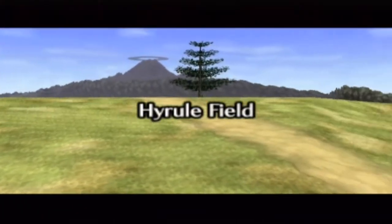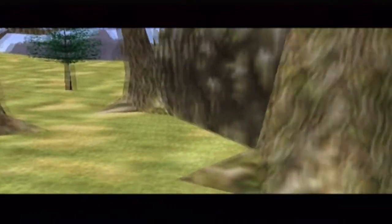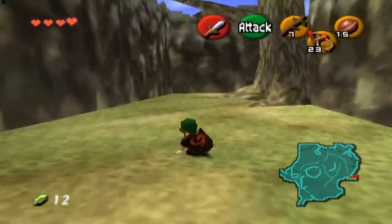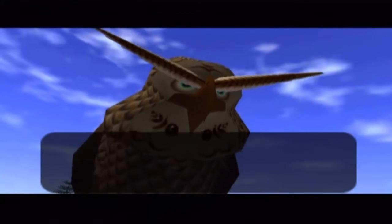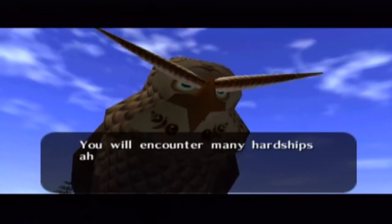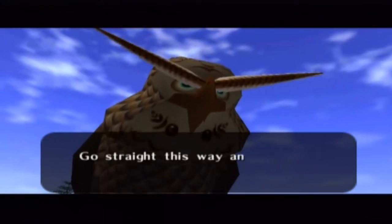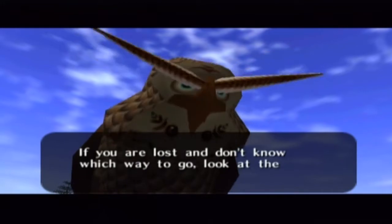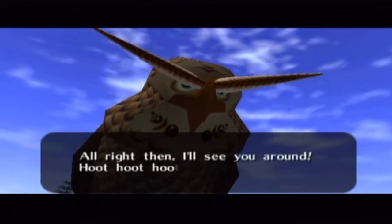Welcome to the world map. Before you can go much further, this owl starts talking to you. Although he can be quite useful later in the game, right now all he does is tell you things you already know. You will encounter many hardships ahead — I hope so, otherwise it wouldn't be worth playing the game. If you're lost and don't know which way to go, look at the map. I press B and skip all that. Alright then, I'll see you around. Hoot, hoot, hoot.